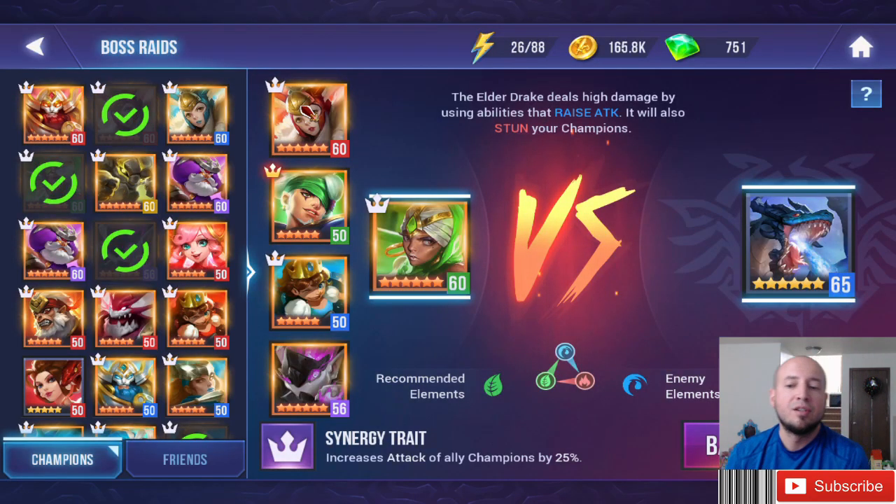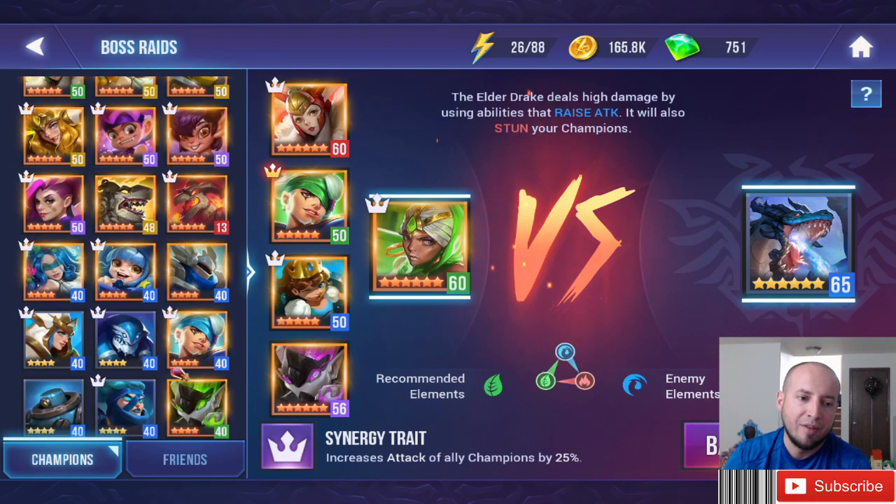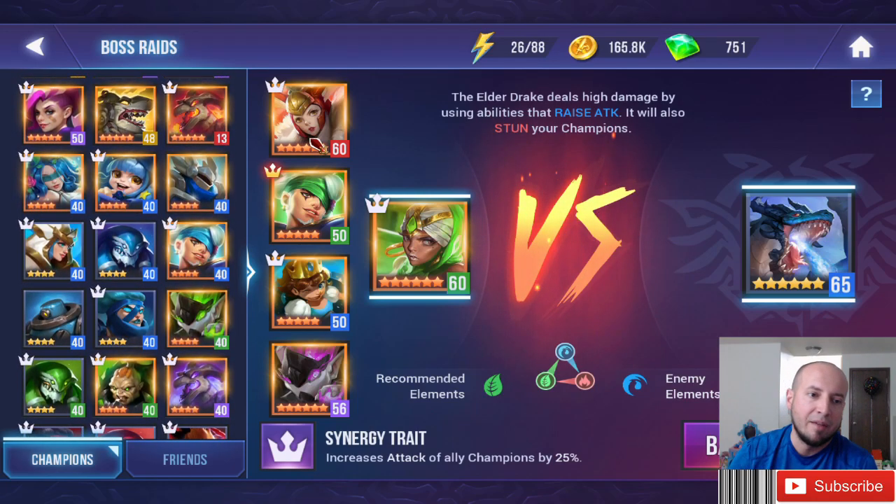Let's bring our girl into Elder Drake 10. Typically you don't bring Fire Champs into Water. However, a lot of people get one-shotted and have issues with the Elder Drake. So with the lower attack and the disorient, Fire Valk actually does pretty well in Elder Drake 10. I don't use her personally because I have other characters, but I want to show you what she can do.